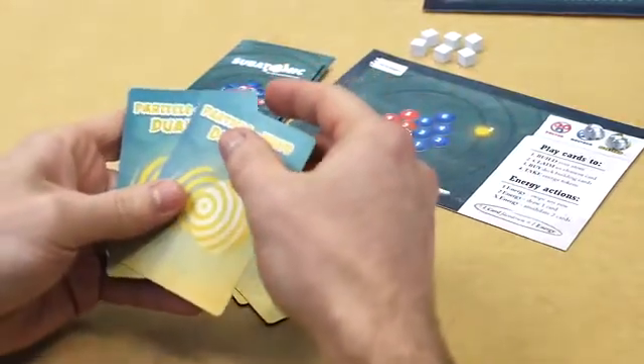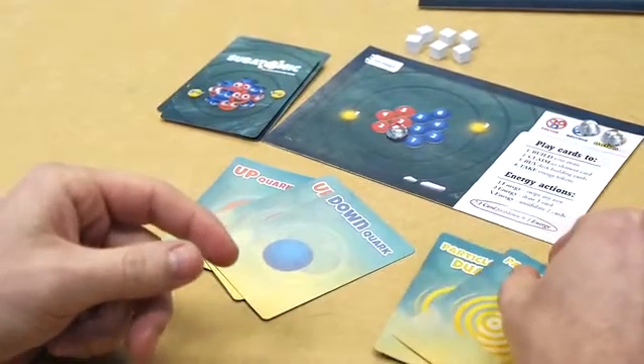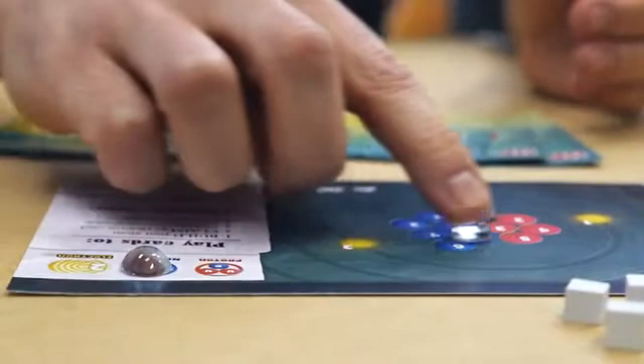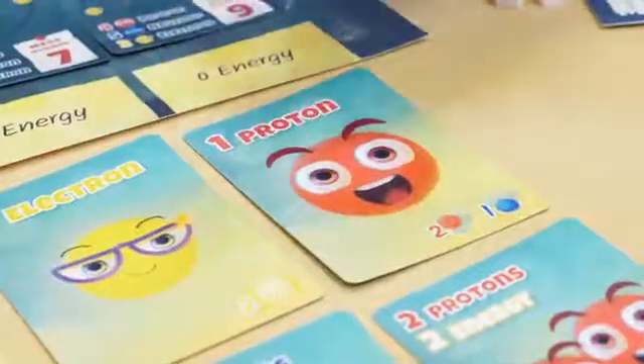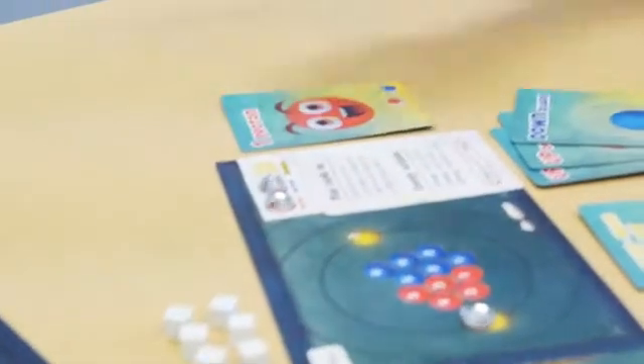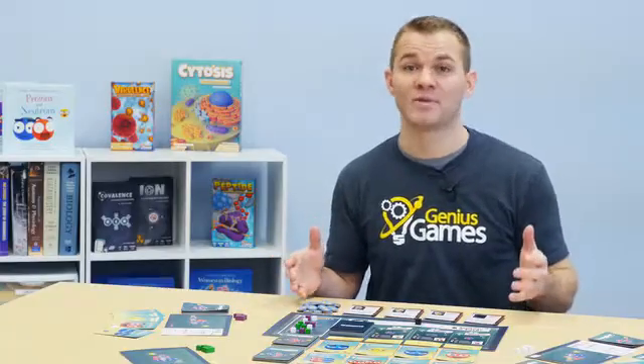They also have particle wave duality cards, which they'll use to create electrons. With these protons, neutrons, and electrons, players can either build up their atom in order to claim element cards and score points, or buy cards that make their deck even more powerful. The science in Subatomic is accurate, showing you what makes up the subatomic and the atomic world that we live in.